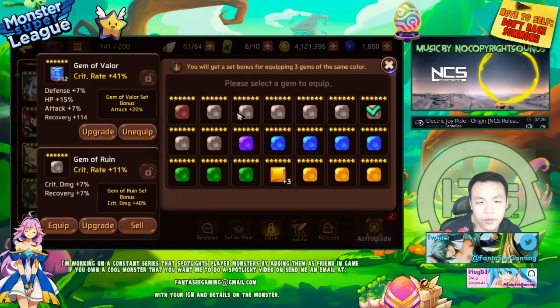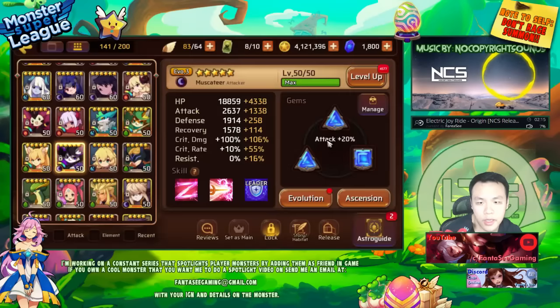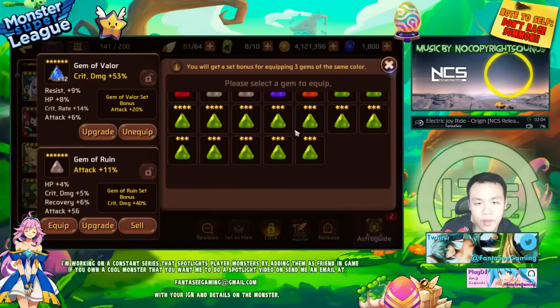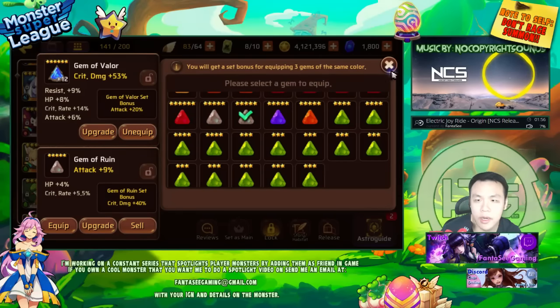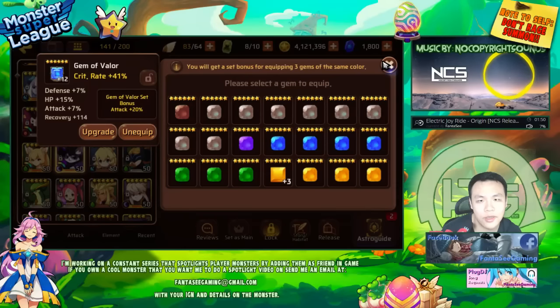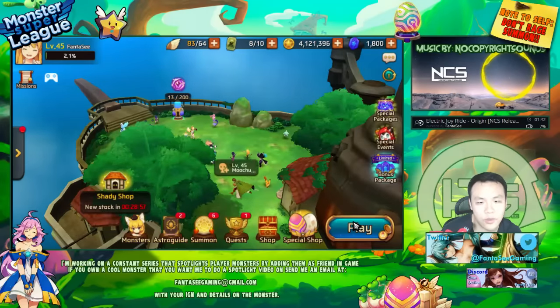I have two crit rate gems - this one has crit damage recovery, so it's definitely going to be pretty good. I also have an attack crit rate gem, and this one has crit damage as well, but I don't have any gems that have crit rate, so that's going to be a problem. I have this attack one as well - it could be decent for a five-star gem. I'll use it for now at plus 12 and eventually just switch it out.